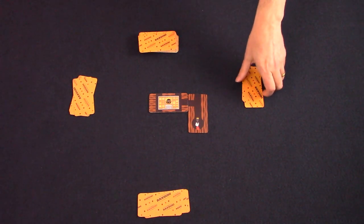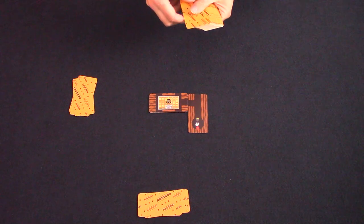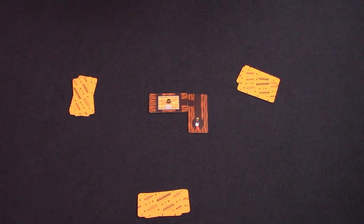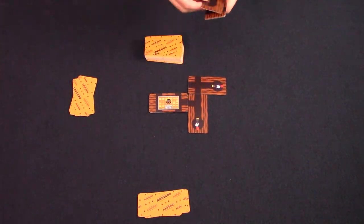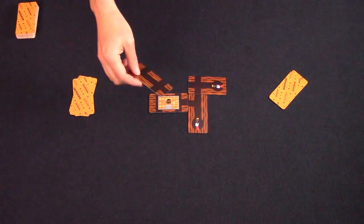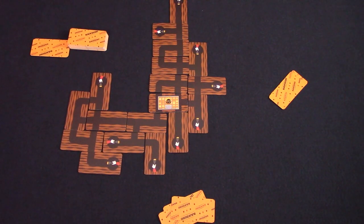If at the start of your turn you cannot play any of the cards from your hand, you just place them to the bottom of the deck and draw three more cards. The game ends when either the deck runs out or all the exits are terminated with a flashlight. Let's fast forward to see the possible outcome of this game. And that's how the game is played — let's get back to the table to see what I thought about Bandito.